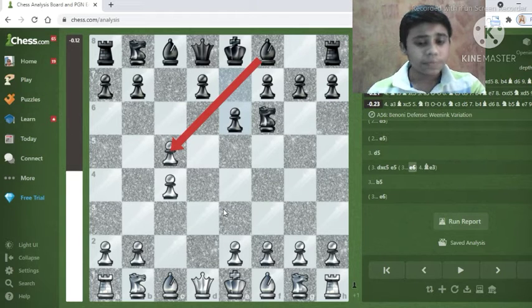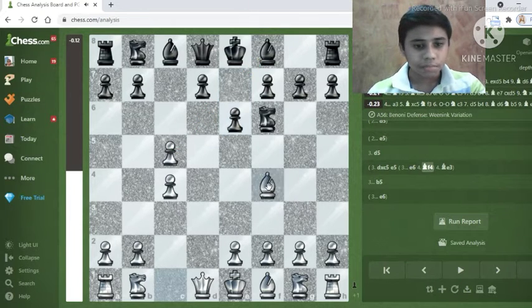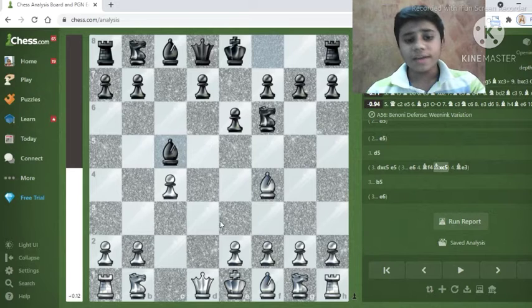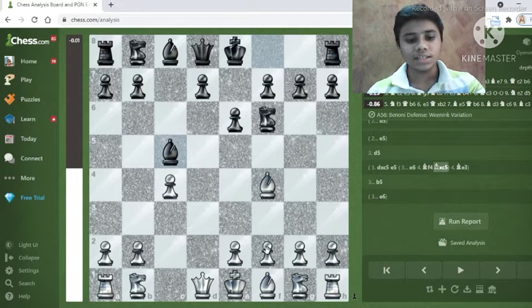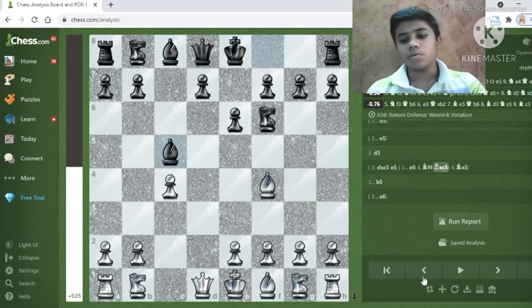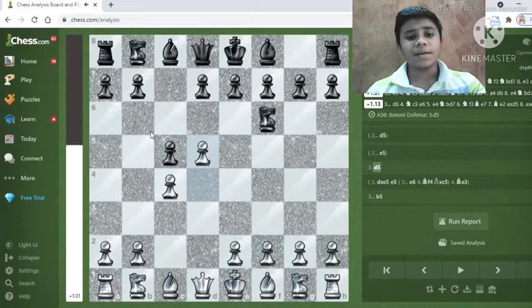In this position my recommendation is to not defend the c5 pawn and try to have natural development — moves like bishop to f4. After bishop captures c5, you can see that black is better: he has center control, his pieces are developed, and he can castle easily. White only has one piece developed and no center control. That's why I don't recommend capturing the pawn — play d5 instead.